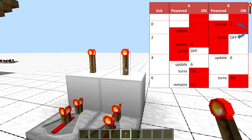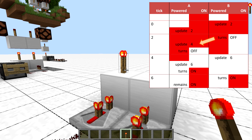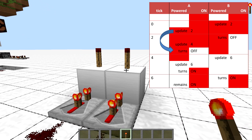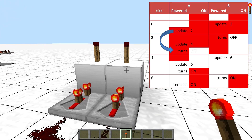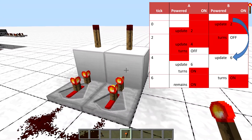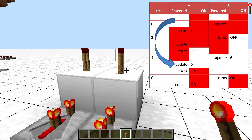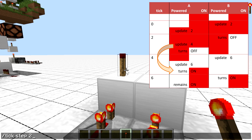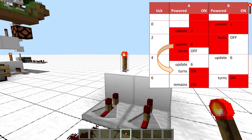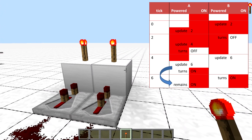In the second tick, torch B evaluates its state first and turns off. By doing so it notifies the other torch, which is still in the invalid state, causing it to schedule an extra update in the fourth tick. Then the original update comes along which turns torch A off. Torch B is also notified about that but it's already in a valid state, so it ignores it. In the fourth tick, first the power from the blocks below the torches is removed because the repeaters scheduled it four ticks ago, so they go first. The respective torches are informed about this as well, causing them to schedule another update at tick 6. But in the same tick we have this rogue update from tick 2 that turns torch A back on a little prematurely, so it ends up being on at the end of that tick. In the next two ticks, torch B turns on due to its previous update as expected, and torch A simply ignores its update.